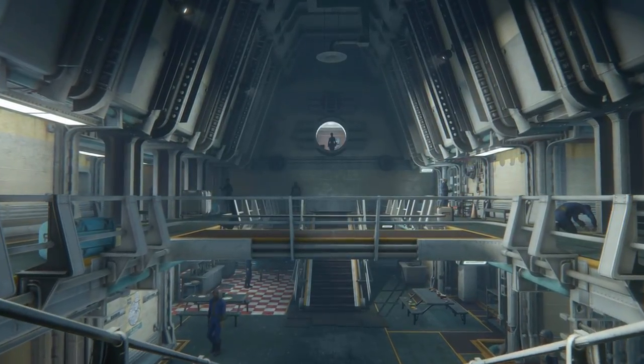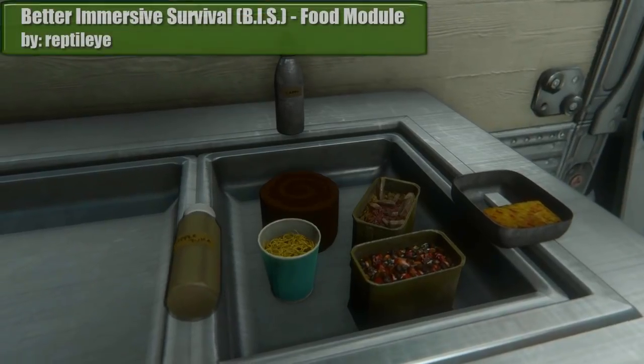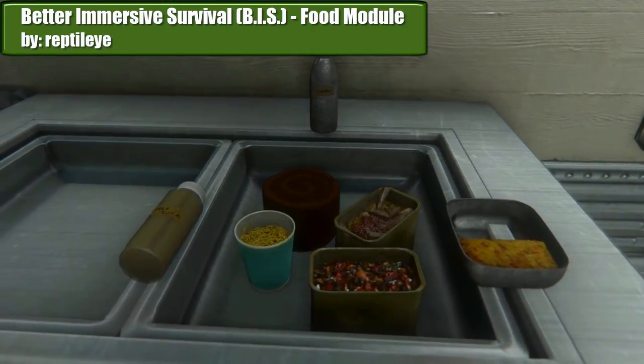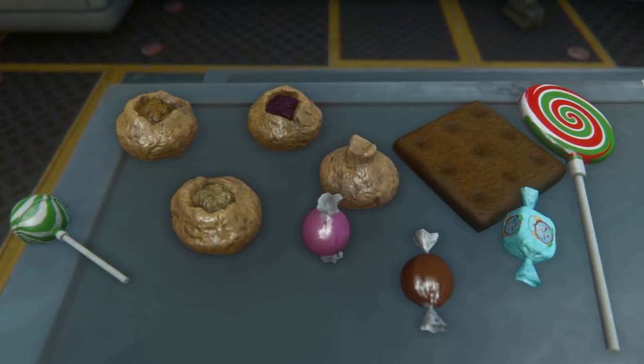What do we need most to survive the post-apocalyptic wasteland? Food. Better Immersive Survival — food module by ReptileEye. This mod adds tons of new food items to the game, but it does not just add them — it adds them immersively.